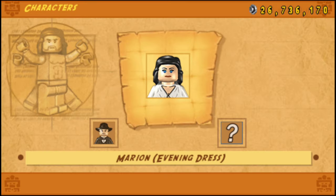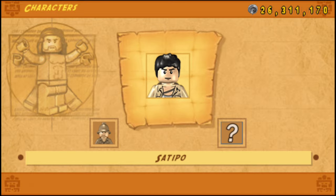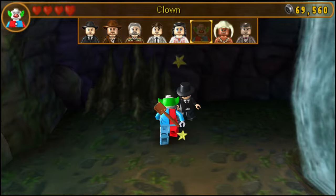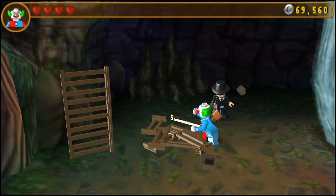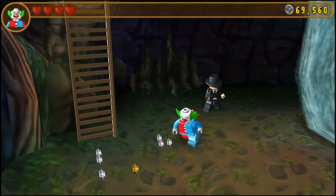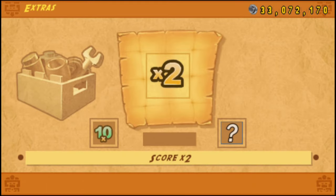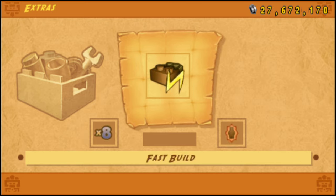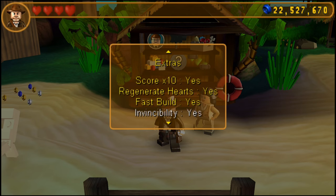The cast of characters is again a solid representation of the franchise, with a few more exclusive variations in this version, like the main cast getting their wedding outfits once you beat the story. Also, the clown's back — in case you were worried about the weird clown from last time, he's still here. Red Bricks are pretty much the same as last time: fast build, regenerating hearts, invincibility, and one-hit kills, and the stud multipliers all return. The only additional one is that they remembered to include studs times eight this time.